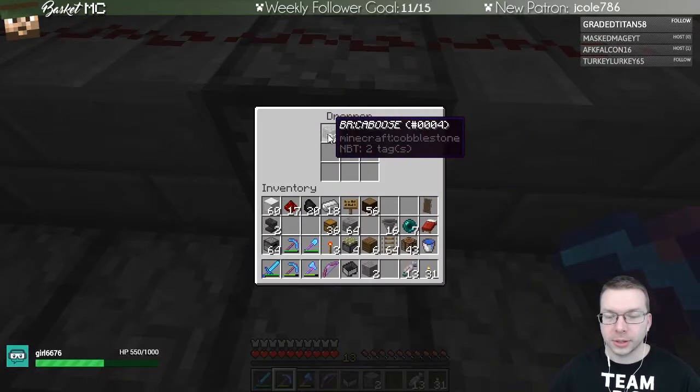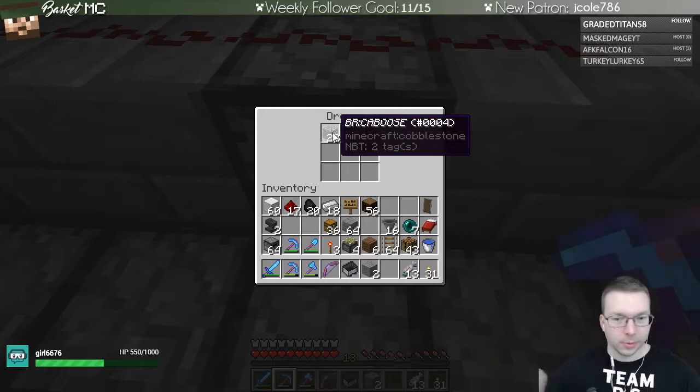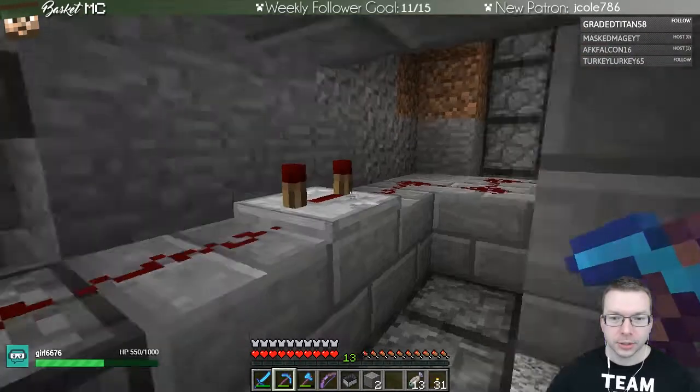It's cobblestone, but labeled in a certain way — because they have that name I'm able to sort them uniquely. That's interesting that this isn't actually empty.